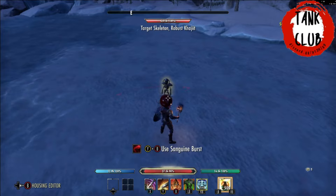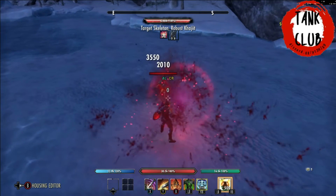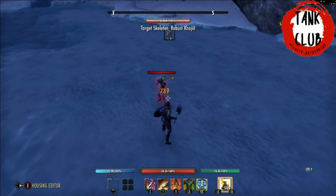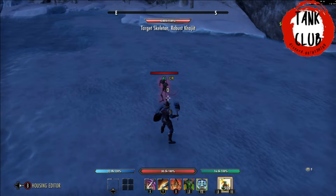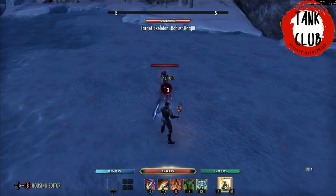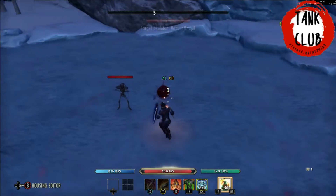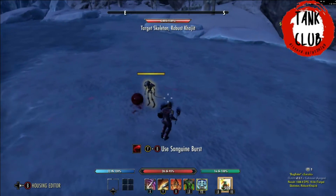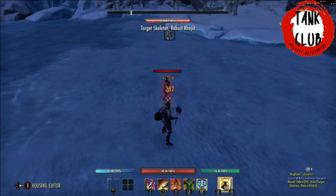When there aren't any synergies available you can cast this and provide your own Alkosh by using the synergy if needed. You just use it, it hits the enemy, does damage, and creates five seconds of Major Maim. You can spawn it again after 10 seconds, but you can't use the synergy again until the 20-second cooldown is up, and then you can use it again.